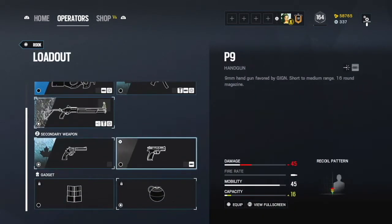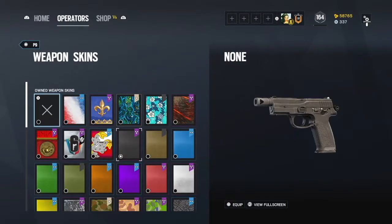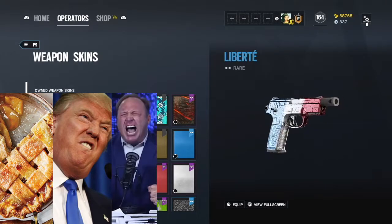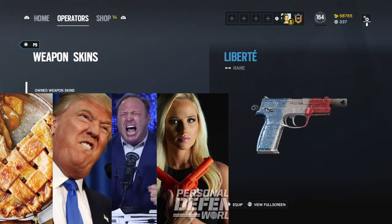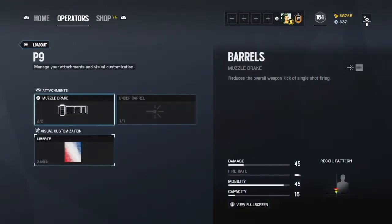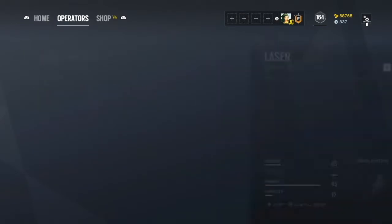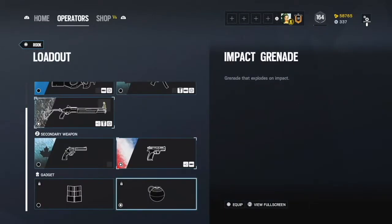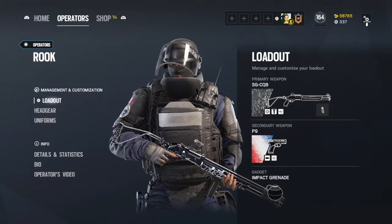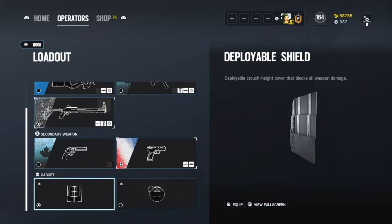This is his best handgun. You want to make sure you choose the American skin because this is an American game made by Americans, and Rook is an American character. You don't want to play them on anything else — you might as well shoot yourself at that point. Oh, I forgot — you need the laser, that's the most important attachment. They used to charge money for attachments. We also need to customize the shield — you could make it look like Captain America's shield.